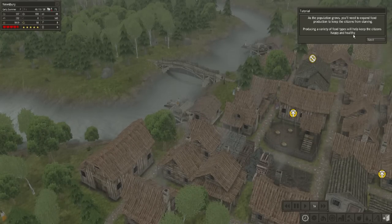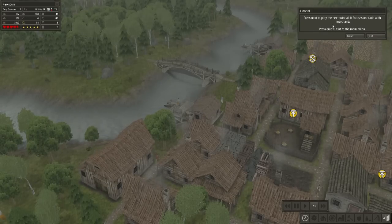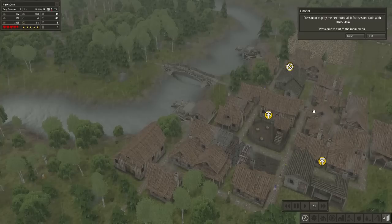Producing a variety of food types will help keep the citizens happy and healthy. That was the third tutorial for Banished — a tutorial on how to produce food. We'll see you guys at the next tutorial.